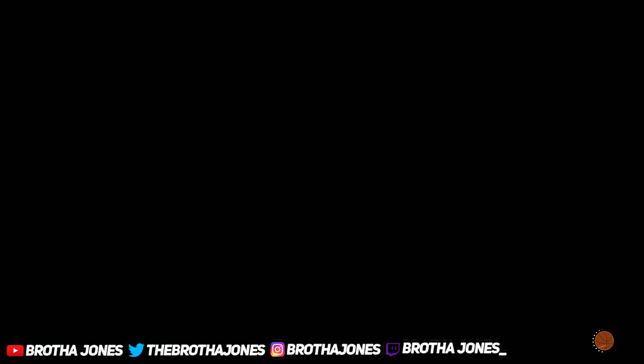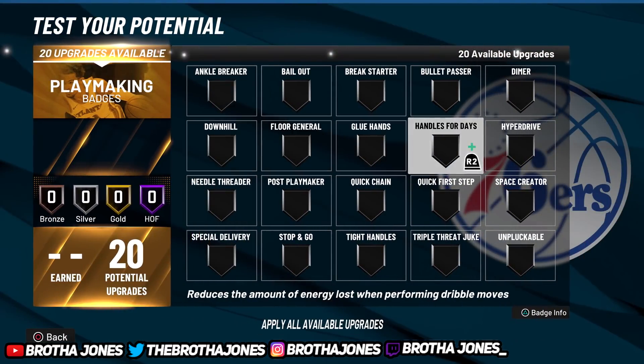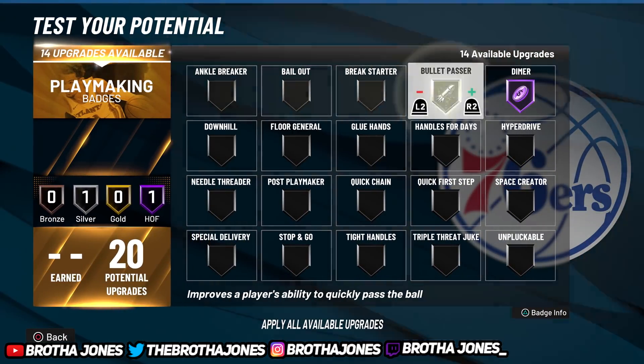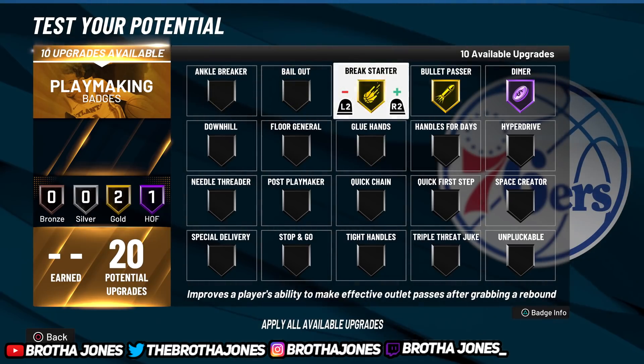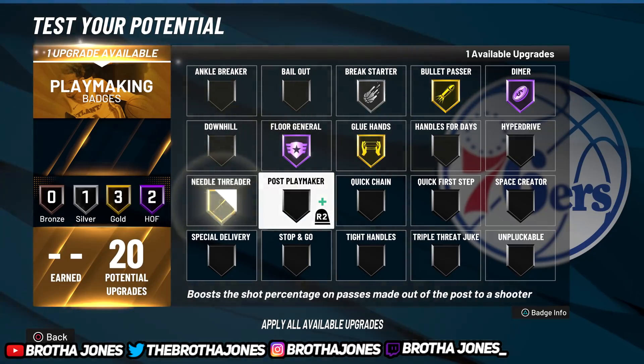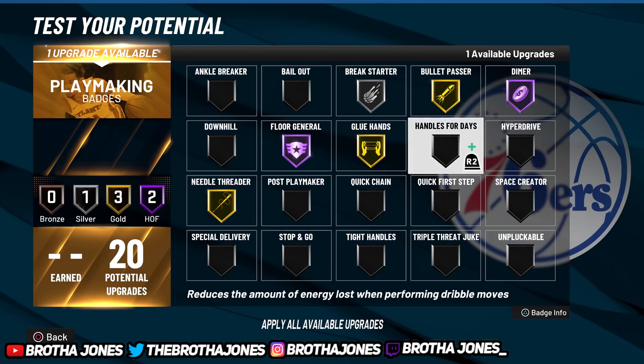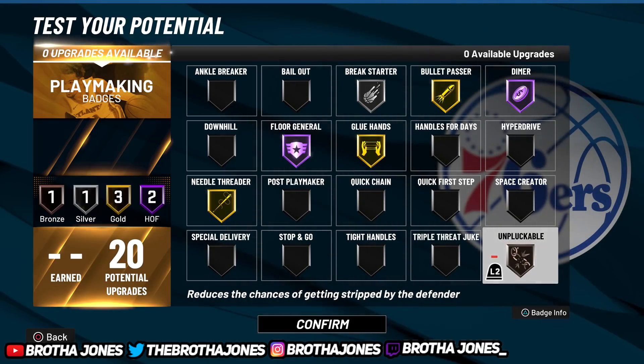I recommend making it six foot four, lower the weight for 99 speed, max the arm out. If you're running it as a lock, give it lock take and you're gonna get a two-way playmaker. The two-way playmaker is a nice build that can be run as a guard and a lock. You can do dimer, Holly, bullet, break starter, floor general — and if you spot up in the corner and they hit you, you can run to the hole and dunk. Very good spot-up build and good on-ball defender.